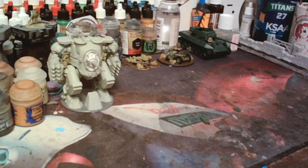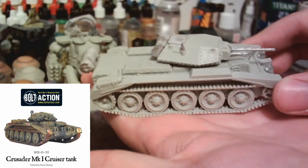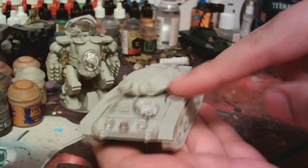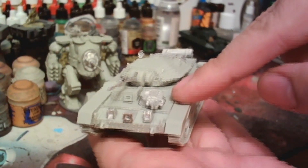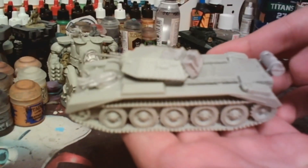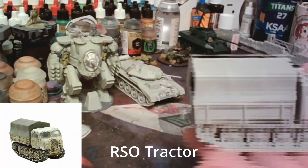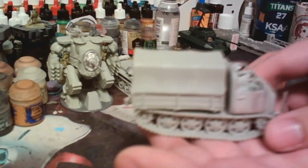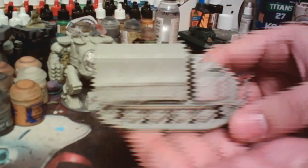Next off we have the Crusader Mark One slash Mark Two. I've built it as the Mark One, but you can easily proxy it — it does come with a hatch to replace the top so you can have the flat hatch to make the Mark Two. I believe they are making this into plastic; there are talks about removing a bunch of their resin kits because they got rid of the ability for horses to pull, so horses can't draw all tows anymore, meaning you have to use tractors for your heavy stuff.